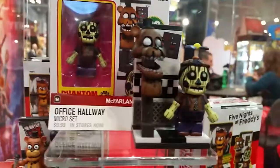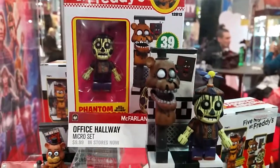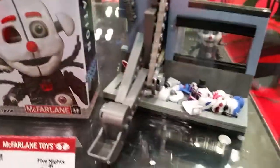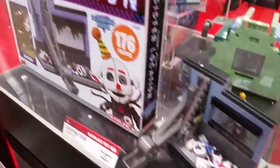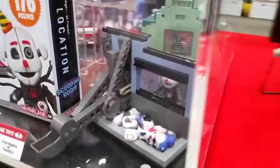The micro sets for 2018 are also going to feature the office hallway with Phantom Balloon Boy, and it'll have a little gummy Freddy bust available on it as well. Beneath that, we're going to have a medium set of the Scooping Room based off Five Nights at Freddy's Sister Location. The Scooping Room is cool because it actually has some play action — there's a little push lever on the back that allows the scoops to actually move forward. All the pieces for the Scooping Room are based off the game, and it will come with an Ennard figure as well as a buildable character.